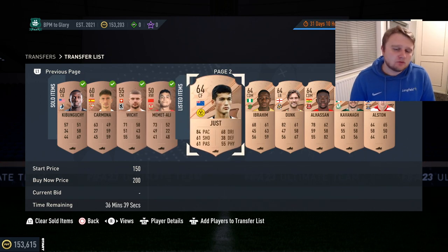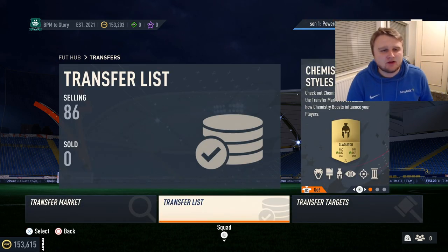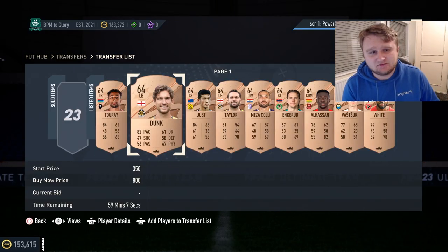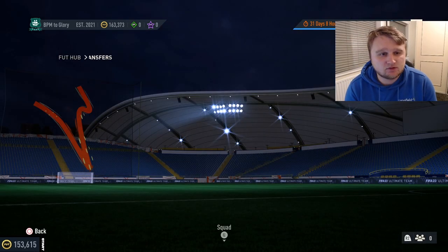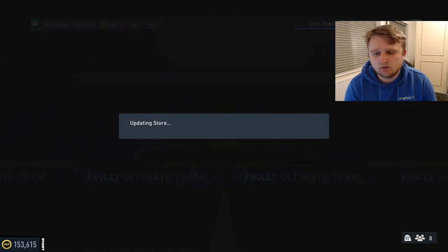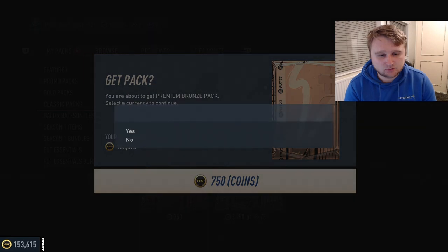We got 2k for Frez, 550 for Rightbowden, 704, 850 for Gloucester, and a couple of 200s. We'll clear those off the transfer list and come back to check coins — hopefully around 165 to 170,000, which would be a very successful first 100 cards listed. I accidentally cleared the transfer list; 40 cards sold, and we're sitting on 163,000 coins — that's 13,000 coins profit with 45 cards still selling.